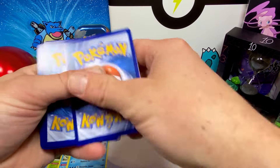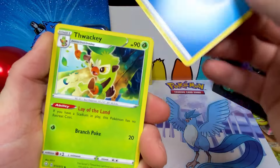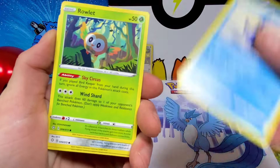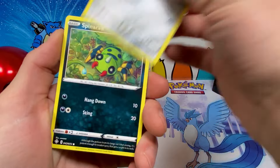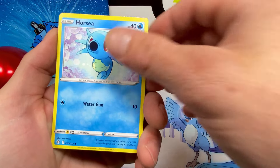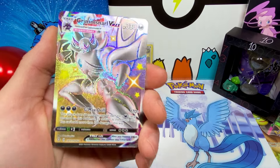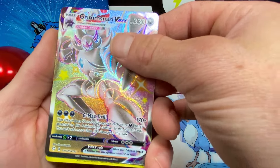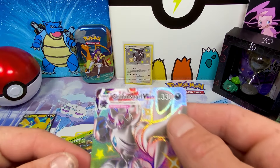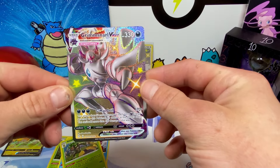Go ahead and scan that, and we are off! I think this is the last pack. We're gonna finish off with some water type energy. Alright, can we get a big hit? Look at this — we got a Grimmsnarl VMAX and it is a beautiful rainbow! We got a Rillaboom right behind it as a hollow — we're gonna set that aside for now and check this gem out!